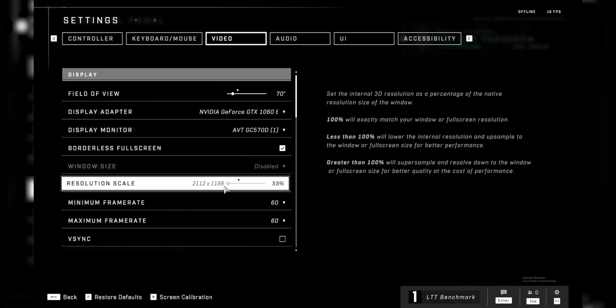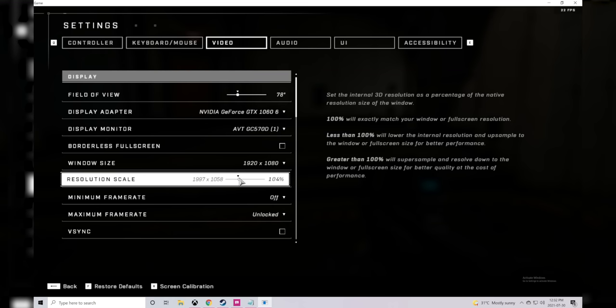Let's go to something reasonable. Oh my god, it changes every time you touch the slider. You can't go to 1920 by 1080 when you have a 4K display? It's borderless fullscreen again — where's normal fullscreen support? 1920 by 1080.